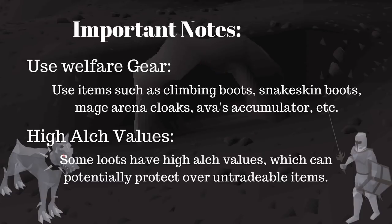Always use Welfare Gear. With this money making method, you have a high probability of dying — do not risk what you are not willing to lose. Use cheap but effective items such as Climbing Boots, Snakeskin Boots, Majorina Cloaks, Ava's Accumulators, etc. Also keep in mind that some loot has high value, and it is possible you will keep drops such as D-Longs, D-Skirts, and D-Legs over some untradeables.